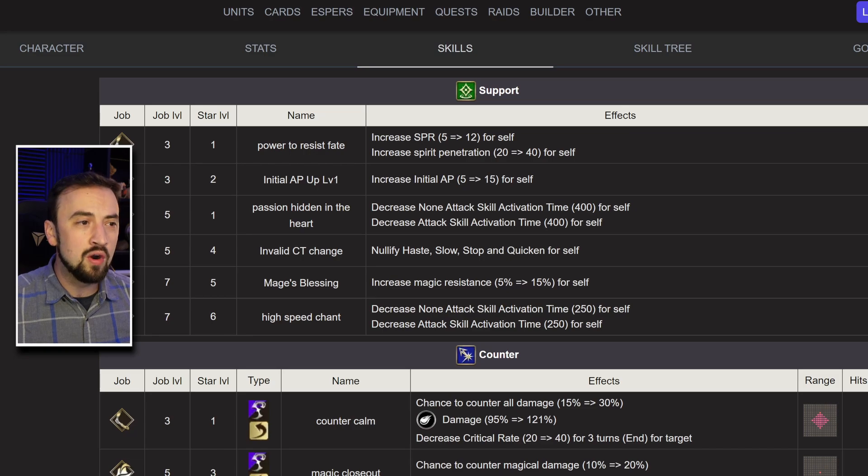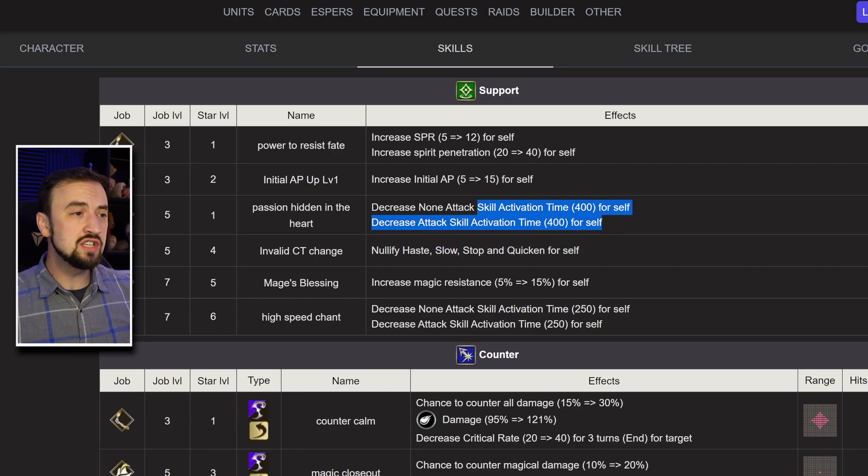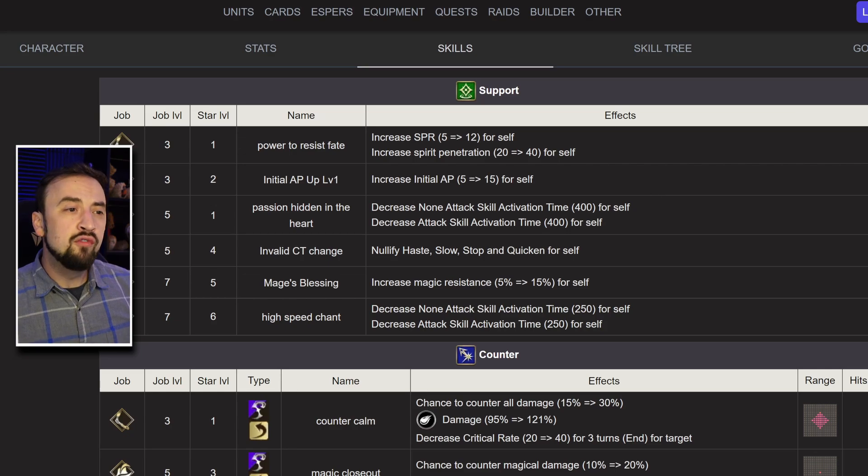Let's look at his support abilities. You have one really good one right here: Empower to Resist Faith — 12 spirit for yourself with 40 spirit penetration. You're pretty much always going to be running this if you want Hope to be dealing damage to the enemy team. Outside of that, you could lean into some magic resistance to go with your spirit. If you're going to go Time Mage on him and only want him buffing other people, you could nullify time magic on himself. Or you could just make him a faster caster — 400 cast time shaved off of spells is nice and will make him cast spells almost twice as fast.